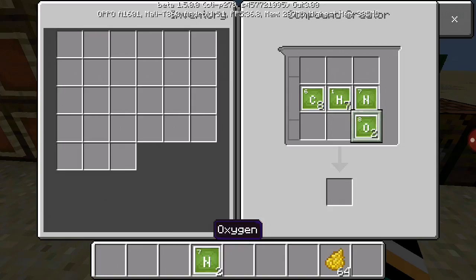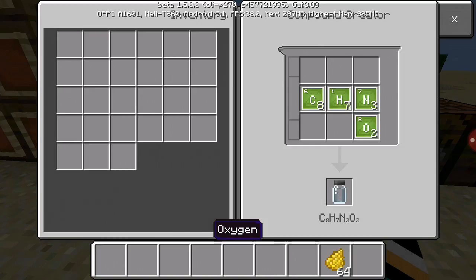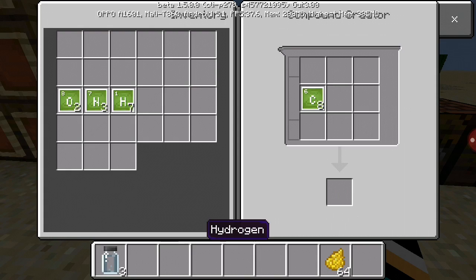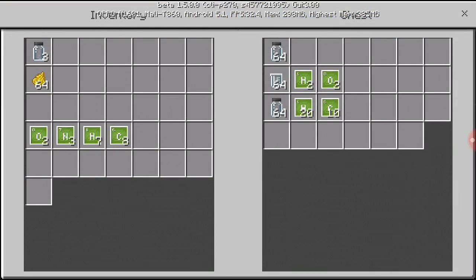I'm having trouble. Alright, let's just put them in. You see C, H, N, O — it's like the things I just put in there. Alright, you gotta grab this. Just keep going after that. Go over here and grab two hydrogen and two oxygen.